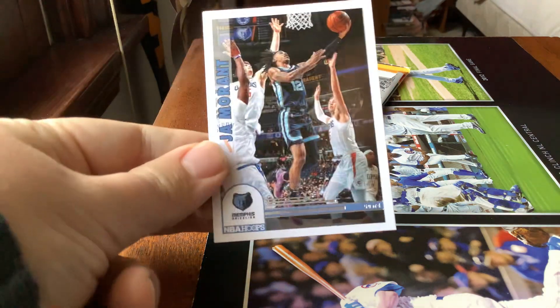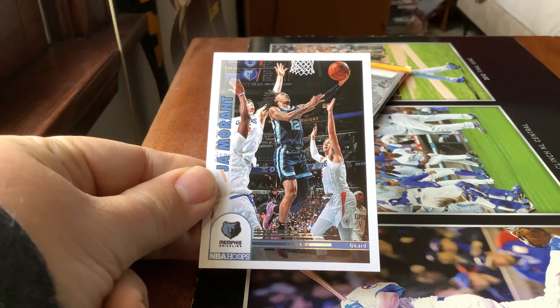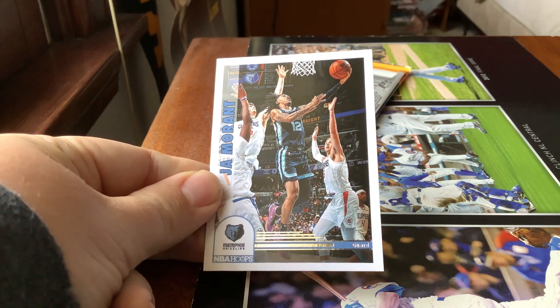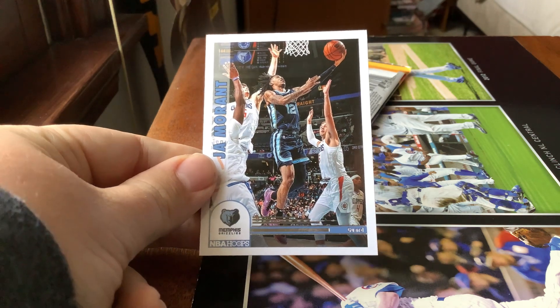We have a retro card of Ja Morant of the Grizzlies — this is the retro version. I have not seen one of these yet in the first two packs, but here in pack number three we found a retro version. That's nice.